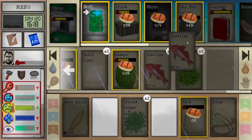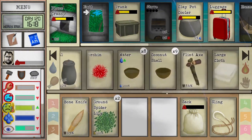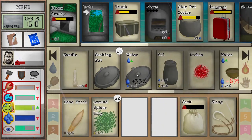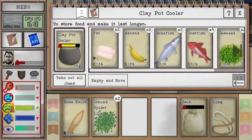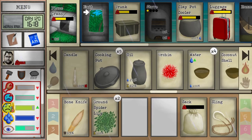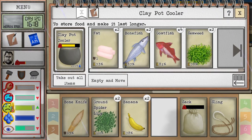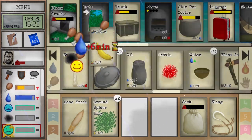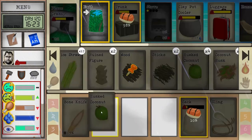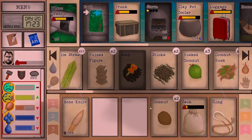We're going to catch some fish for our cooler, and we should have everything we need to actually cure ourselves too. I'll get these recharged again — I think I'll make some of the coconut fish too, since we have the time and daylight.